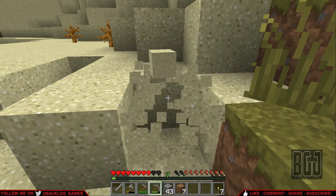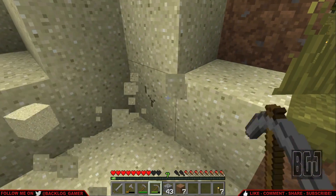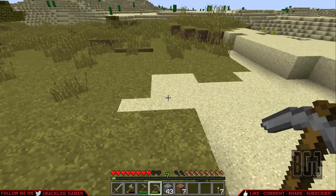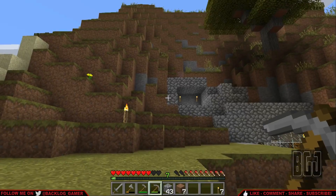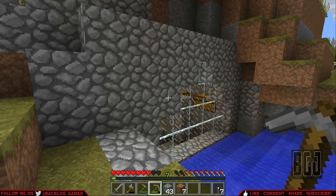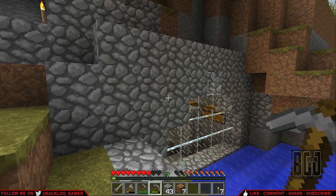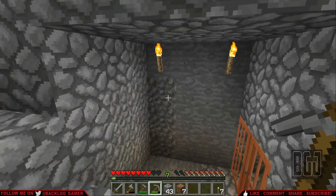Sand is nearby, let's get some more sand just in case we want to make some more glass, since if you cook sand you can create glass — which is kind of handy. There it is. This is the before picture of the hideout; there's the glass window that we made last episode.